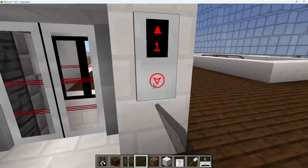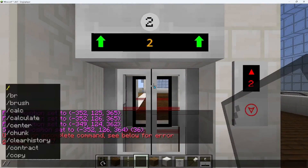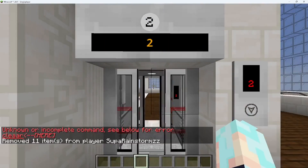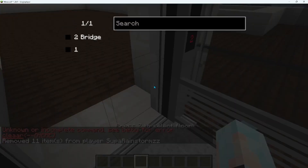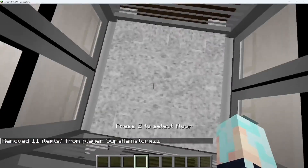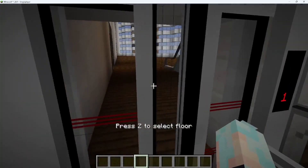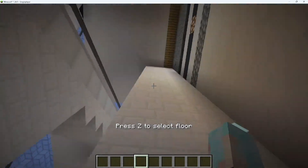I added an elevator - let's see if it works. That works! And it works. Let's see if it goes down. Everything works perfectly.